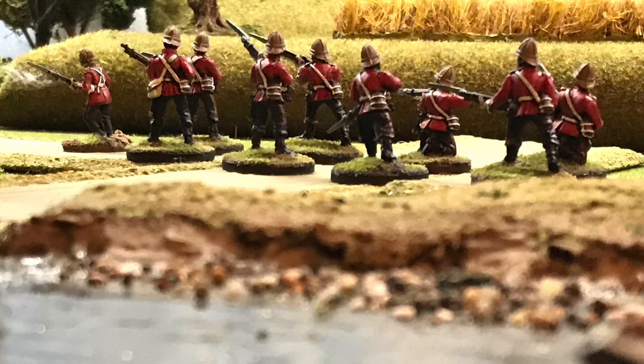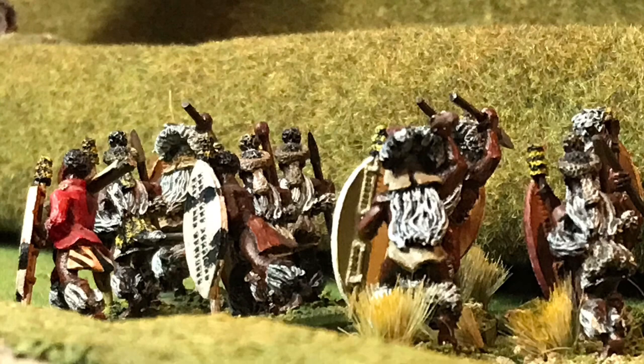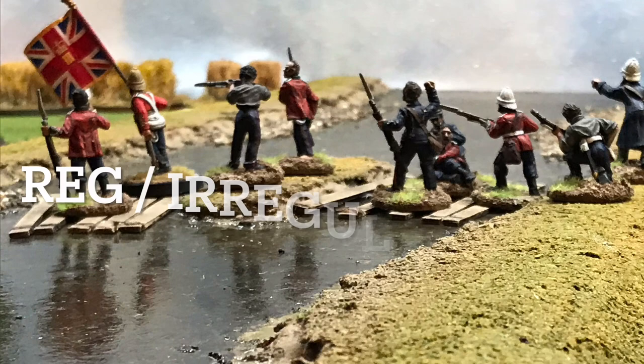Point five is movement. Using the book's illustrations: tribal cavalry moves 12 inches as standard, irregular cavalry is also 12 inches, and regular cavalry is 10 inches. Tribal infantry — our Zulus — move eight inches as standard. Regular and irregular infantry move six inches. Gun crew movement is four inches.